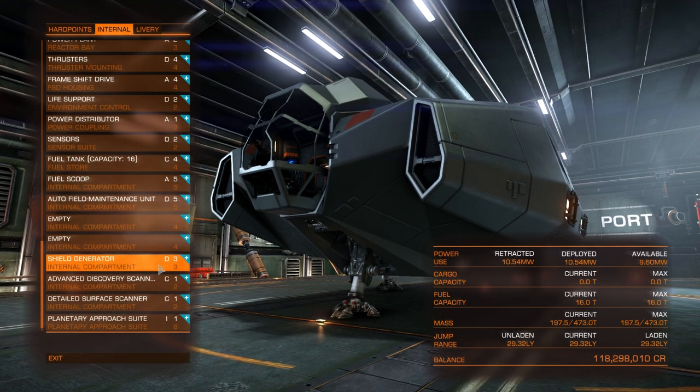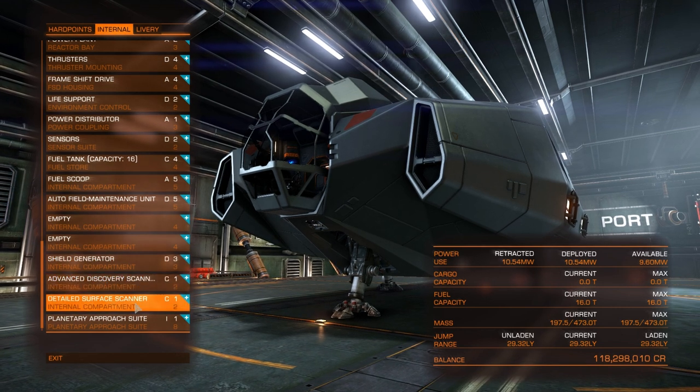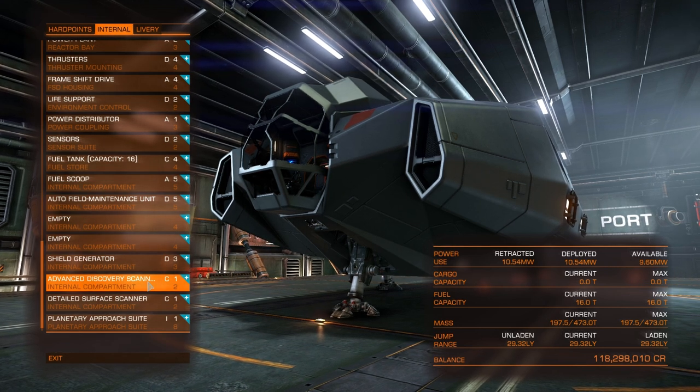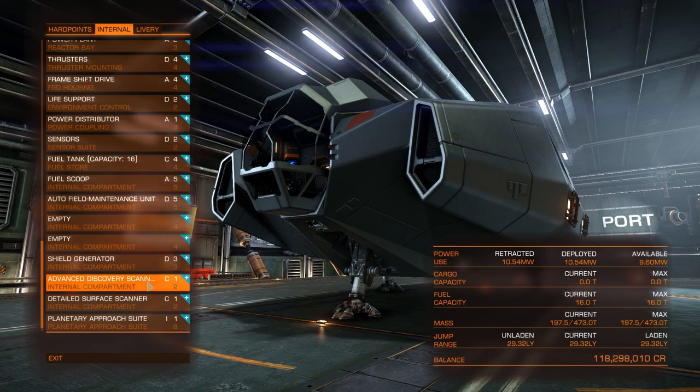This kind of build can quite happily land on 1G, possibly 2G worlds if you're very careful — it's all down to player skill and preference. Next we have both the discovery scanners: the Advanced Discovery Scanner and the Detailed Surface Scanner. The reason we go for the Advanced Discovery Scanner is because when you fire it off, the ping goes out and discovers everything in the system — you don't have to fly around looking for things you might be missing.